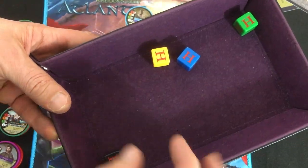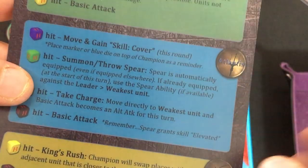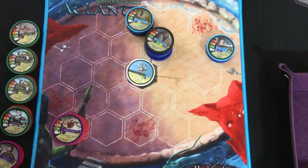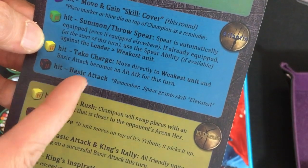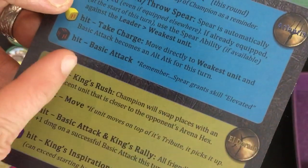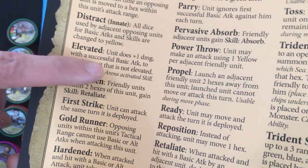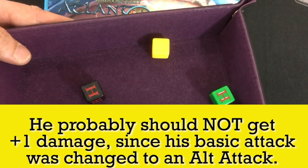I roll one of each color for Ghadir — and he gets everything hit. Beautiful. So we resolve these one at a time. First, he moves and puts the blue die on himself to show that next turn he'll shoot anybody who gets too close. He moves toward my leader — I'll put him here so he's farther away from my guys. Next, he summons the spear, then he'll take charge and move directly to the weakest unit, and his basic attack becomes an alternate attack which is harder to defend against. He teleports straight here between some of my guys. Then he does a basic attack — and because he's holding the spear, he's got the elevated skill, which means plus one damage if he hits at least once. He rolls black, green, yellow. He gets at least one hit — that's three damage to my leader right off the bat. Yikes.